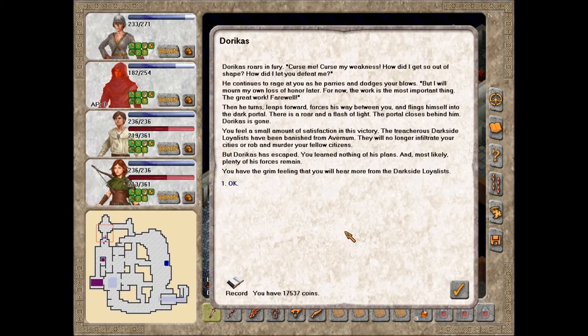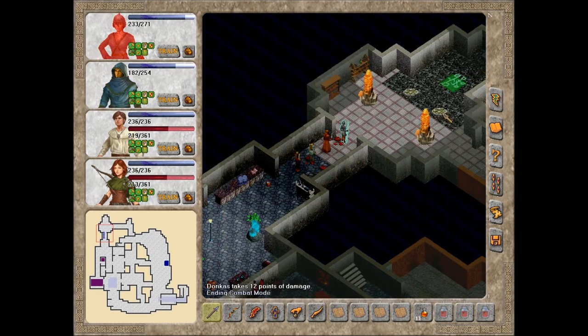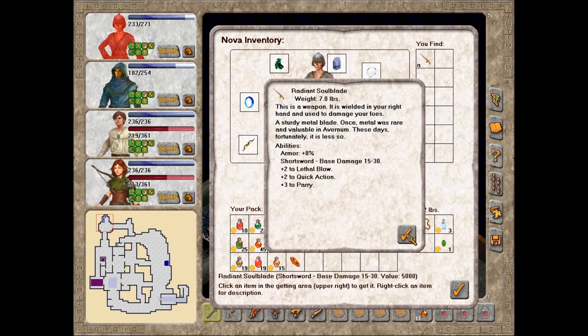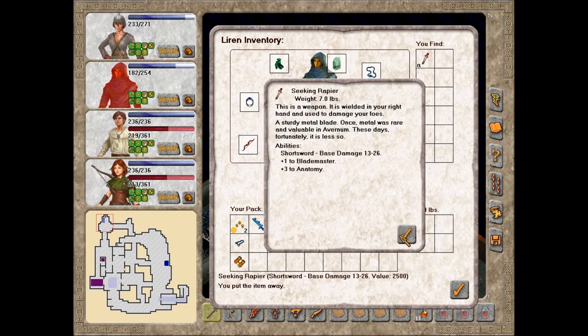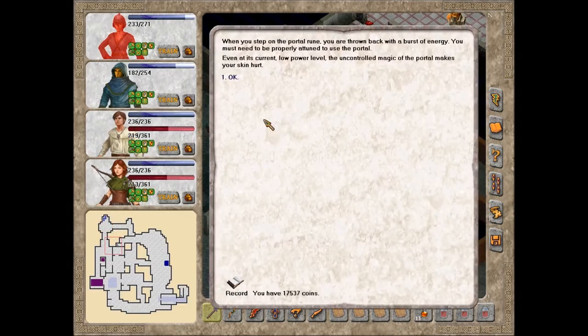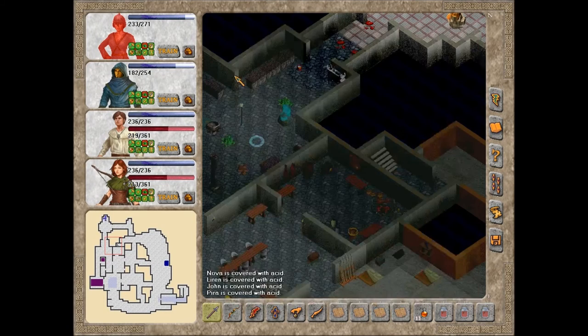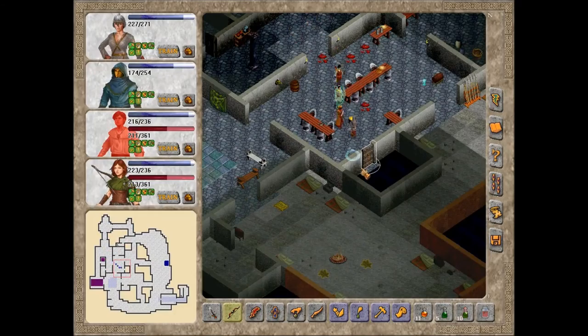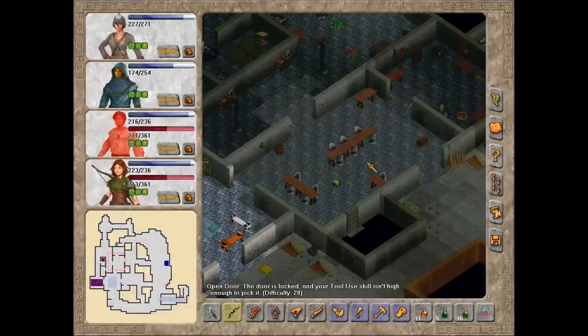You feel a small amount of satisfaction in this victory. The treacherous Dark Side Loyalists have been banished from Avernum — they will no longer infiltrate your cities or rob and murder your fellow citizens. But Doricus has escaped. You'll learn nothing of his plans, and most likely plenty of his forces remain. You have the grim feeling that you will hear more from the Darkside Loyalists. Radiant Soulblade: 15 to 30 damage, plus 2 to Lethal Blow and Quick Action, plus 3 to Parry — incredibly powerful, definitely take it. When you step on the portal rune, you are thrown back with a burst of energy. You must need to be properly attuned to use the portal.